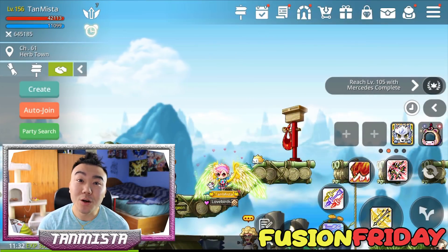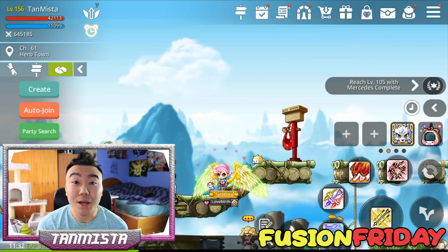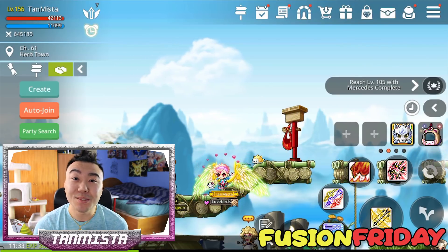What's going on guys? It's your boy Tan Meister and welcome to the 12th episode of Fusion Fridays. In these episodes, we attempt to make an emblem item every week, so let's see if we can get an emblem today.